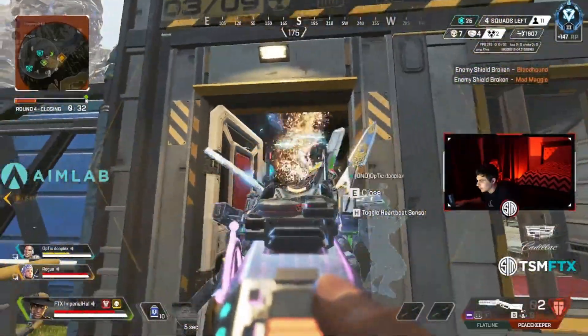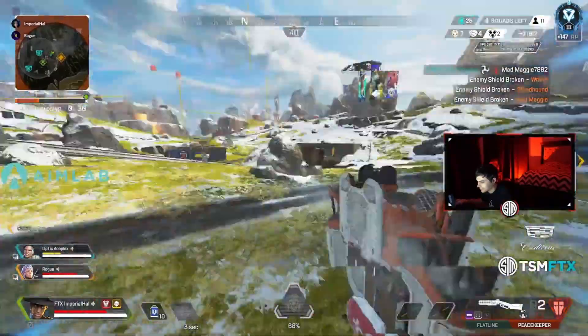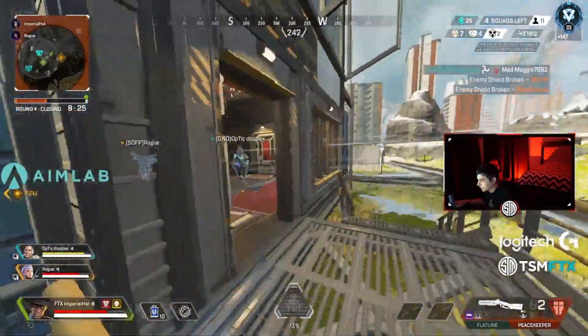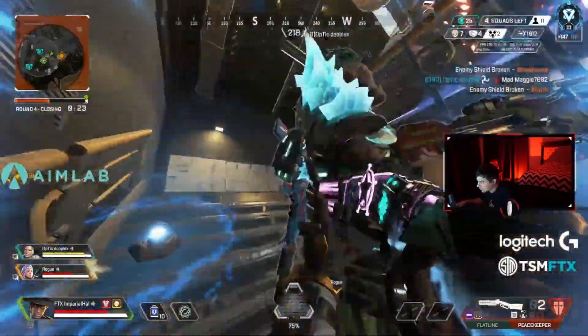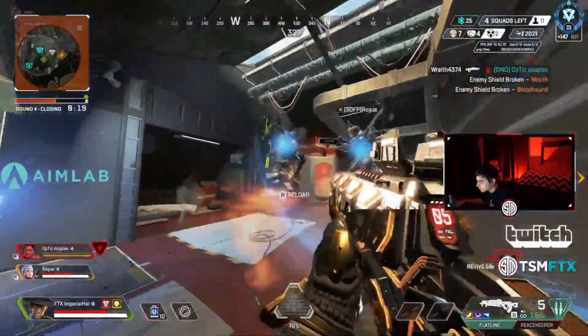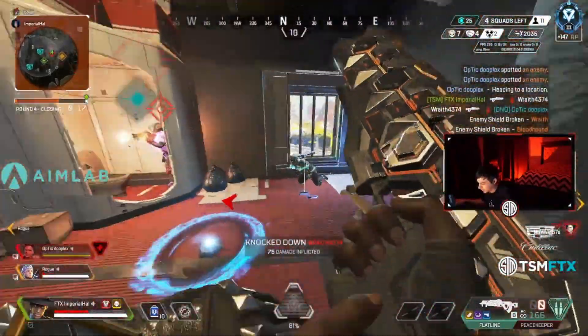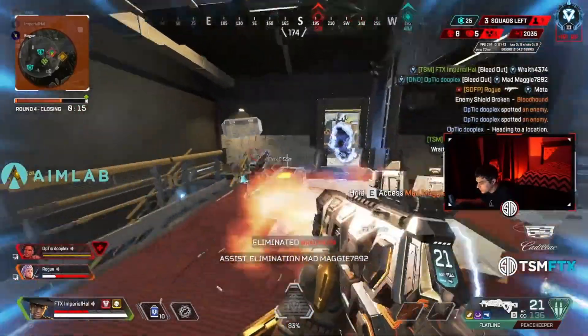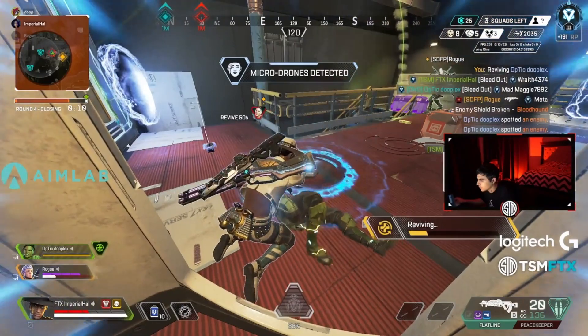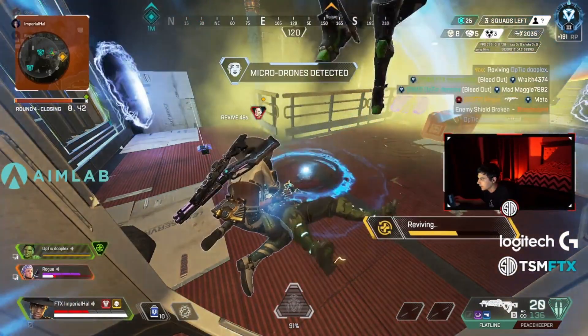Sometimes I get a little cocky — I try to go for a re-peek when I'm like half health and I do get punished for it, and as soon as it happens, I'm like, oh wait, that was stupid, I know better. This isn't something that comes naturally. You're going to have to catch yourself doing it in game and really shake your head for doing it. Over time, when you stop yourself from doing it enough times before you actually do it, your body will just instinctively tell you no. But this isn't going to be something that happens overnight — you're going to have to work on it, so be prepared for that.